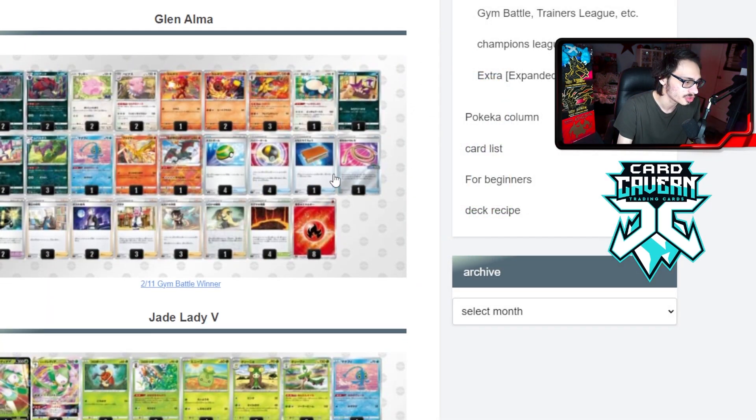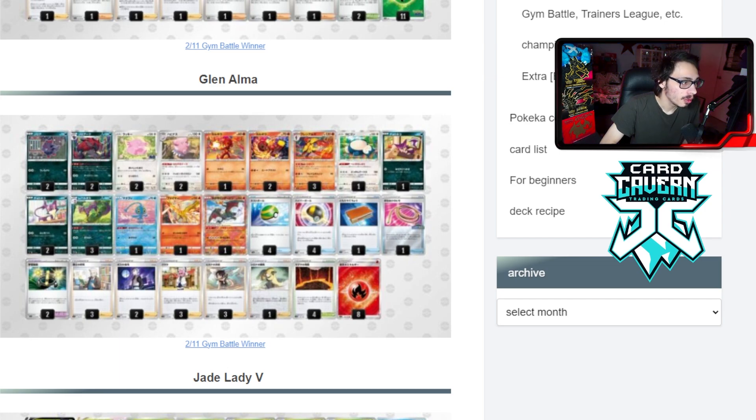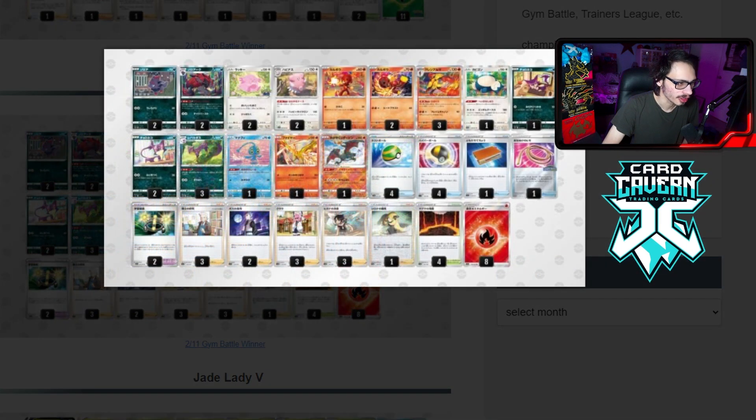And there's a really cool Firebox deck here that apparently won a gym battle with the new Armor Rogue, allowing you to move Fire Energy to the active. The list plays a lot of Bidoof as a draw engine and Blissey, which does 150 and then moves all the energy on it to one of your bench Pokemon. It has Snorlax and Radiant Charizard as a big late-game attacker. It uses Zork to cheat the Stage 1 into play so you don't need Rare Candy — you use Zork to evolve into Armor Rogue's Stage 1, then the next turn you evolve into Armor Rogue.